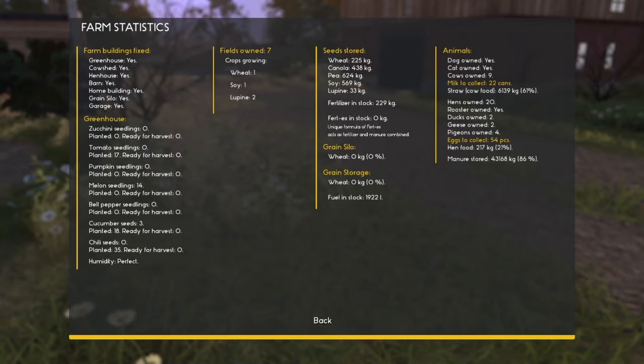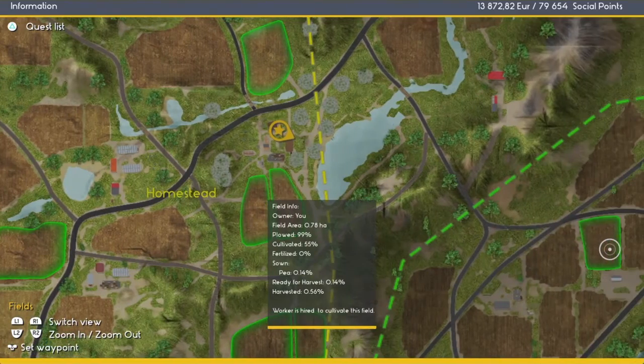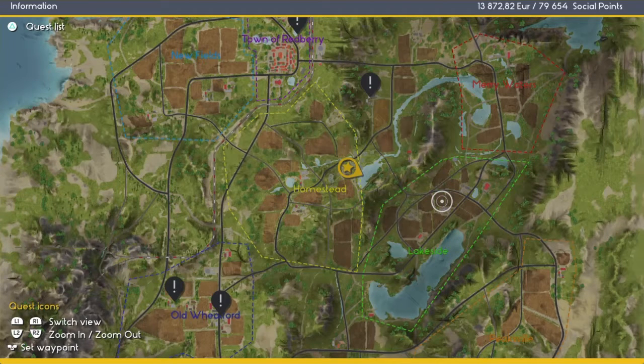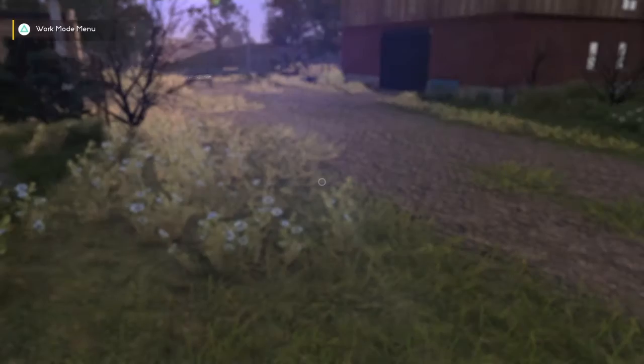According to this, nothing's ready in the greenhouse. There's still eggs and milk to get. The field workers hired to cultivate - 55%, so that's not bad. That didn't hurt us to rest. Let's see if we got a new quest - here's one to fix one of the buildings. We got two for fix the buildings, so I'm going to mark this one.